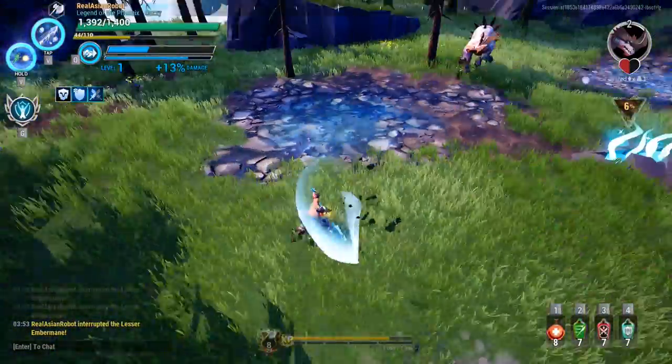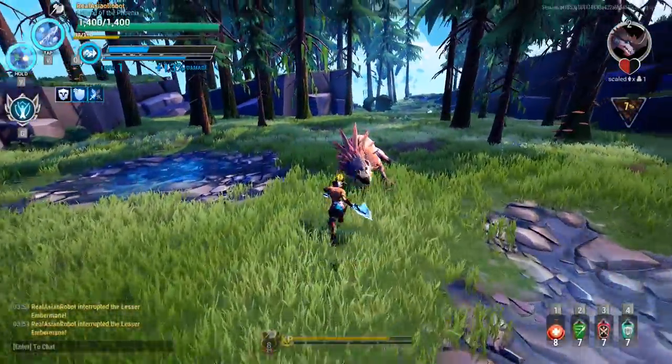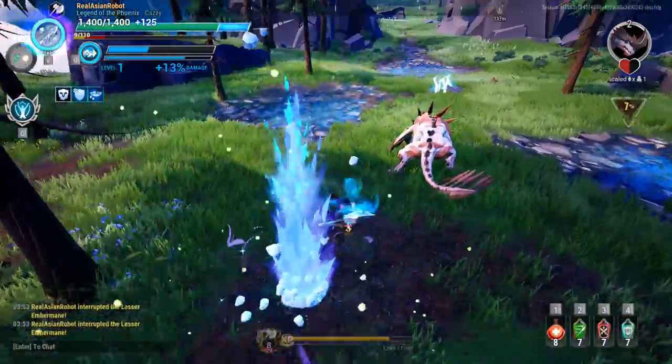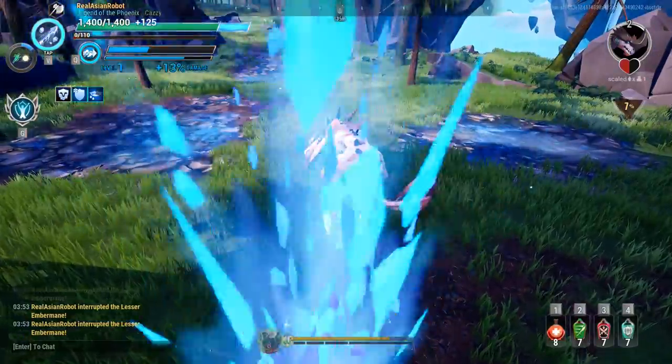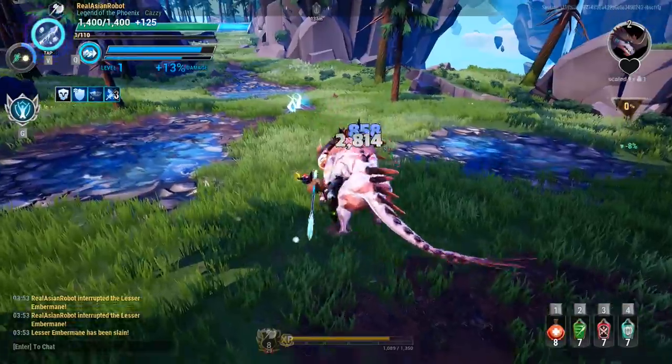This is called axe sliding — a technique with the axe to get hits in really weird hit boxes. Get used to that technique and you'll easily be able to lay the smackdown on behemoths.